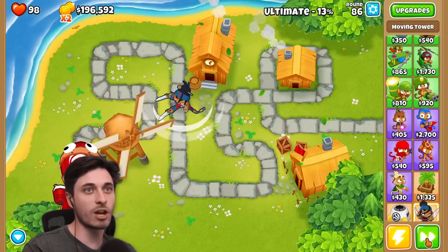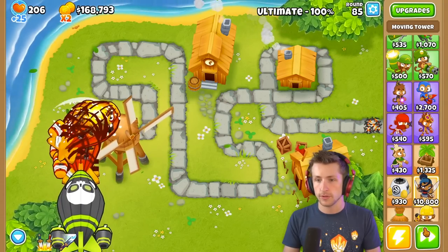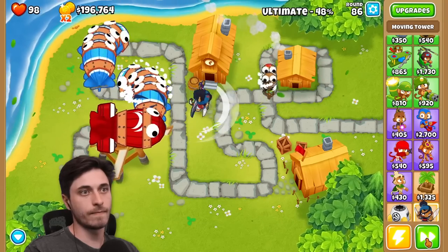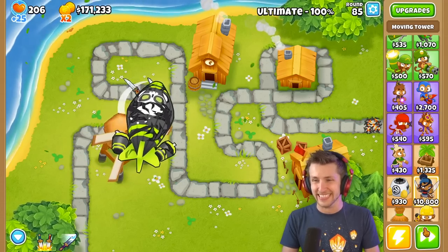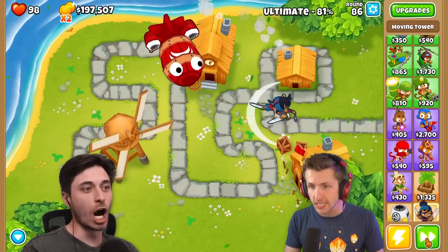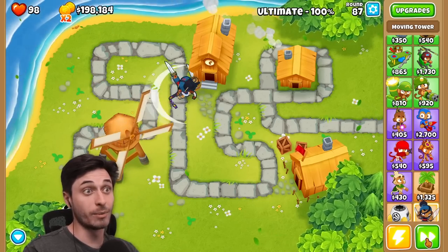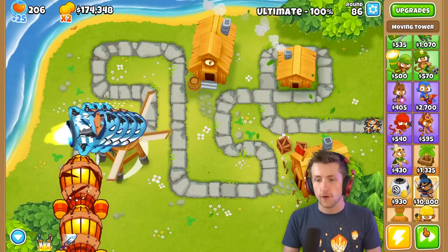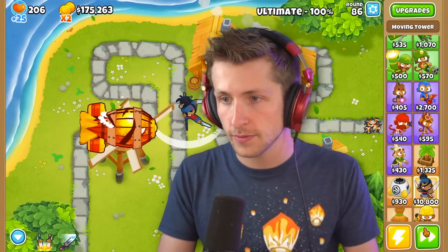The ultimate seems to come back pretty fast. Does it go up faster as you get pops? Yeah — the more balloons you pop, the more your ultimate charges. The fortifieds are brutal. I actually had to get moving for that one. I'm focused so much right now.